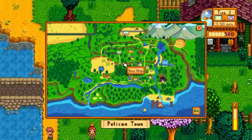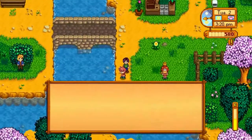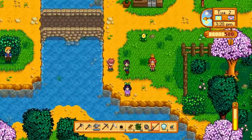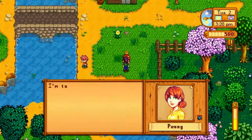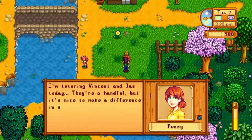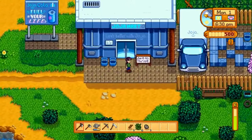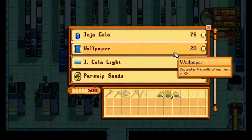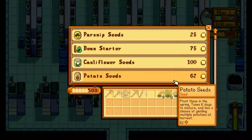The world itself is fairly expansive — a small town area with various people living in different houses, going about their day on their own timescale and doing certain things on certain days. For example, the local shop is closed on a Wednesday, so if you want to sell your goods or buy new seeds you will have to go to the Jojo Corporation supermarket, or you can sell your items in a store box outside the front of your house — though you won't get that money until the day has ended and you can't purchase anything from there.